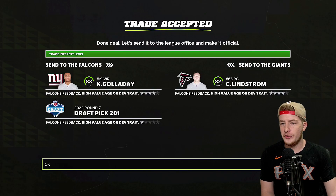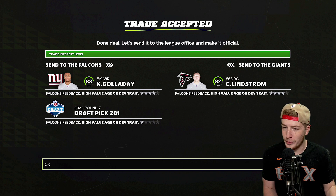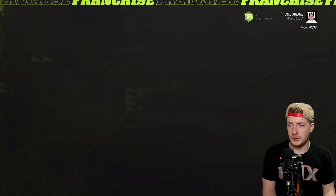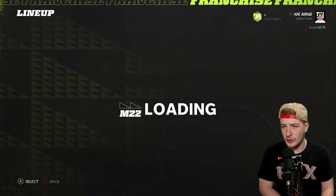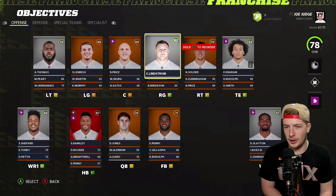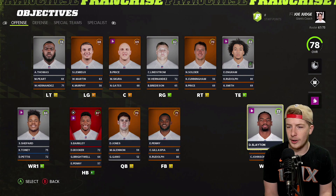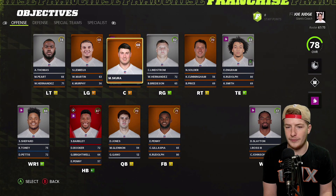The first trade we decided to do was get Chris Lindstrom from the Atlanta Falcons, who has star development. Kenny Galladay's cap hit is $20 million next year, which is exactly why I wanted to trade him. I had to give up a seventh-round pick but that gives us offensive line help and saves our cap space. He hasn't had that great of a year for New York anyway. Now we have Darius Slayton, Kadarius Toney, and Sterling Shepard — I like our wide receivers now.